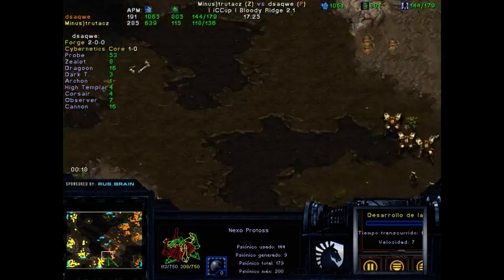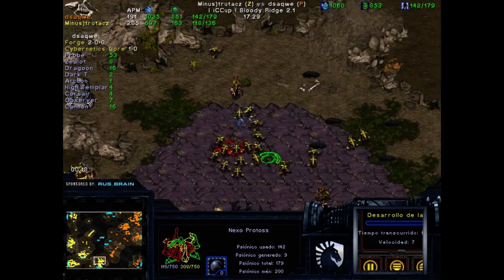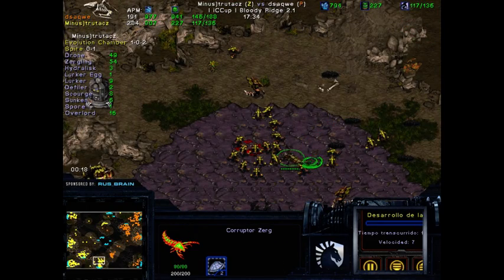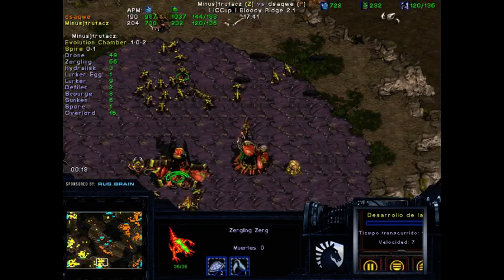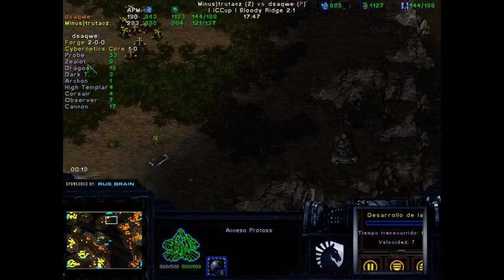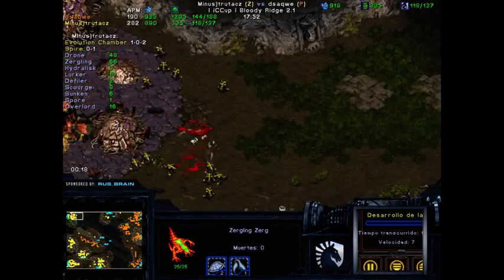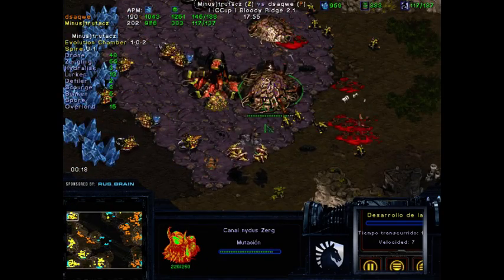50 probes — it's about 100 supply. A DT appears! There wasn't actually an Overlord here. If he went for the DT on the Hatchery, he could've actually gotten it. But at the 6 o'clock, this base is actually going to be very difficult to breach. dsaqwe will probably have to be happy with taking the 12 o'clock and at the same time going for Weavers. This map is small enough that you have very little economy. The DT is actually doing some damage in here.